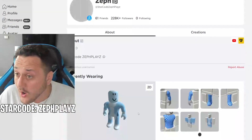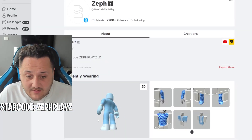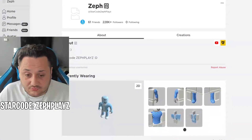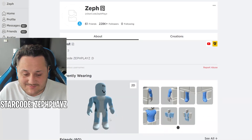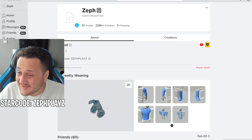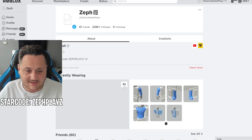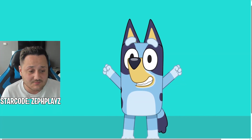That actually turned out better than I thought! I was a little skeptical at first about how well this would turn out, but that blue is really really good and it matches the whole vibe. Even the shoes - or feet - it even has the paws on the bottom. This is actually a really high quality shirt and pants. Shout out to whoever made that, that is awesome.